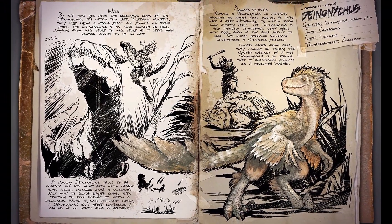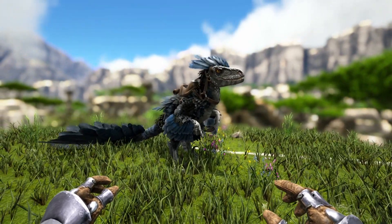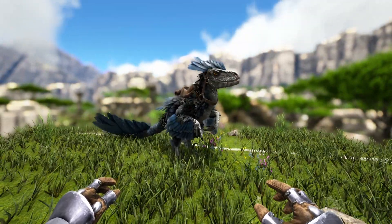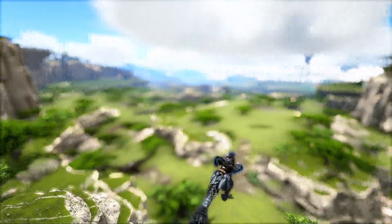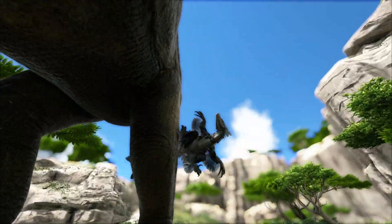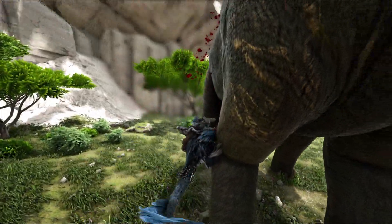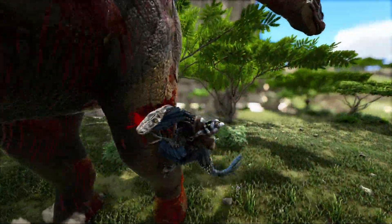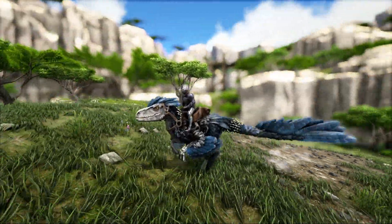In at number two is the Deinonychus. This is the first entry on the list where you don't even need any tranq arrows — you're simply going to need your hands, which you already spawn with in ARK, and probably a couple of campfires. You don't actually tame this thing in the traditional sense. You find its eggs in the wild, simply steal one, and then raise it, which is where the campfires come in. You may also need some resources for imprinting, but that is not necessary for the tame itself.